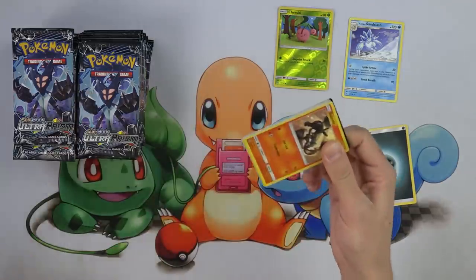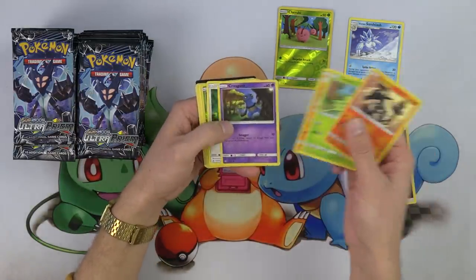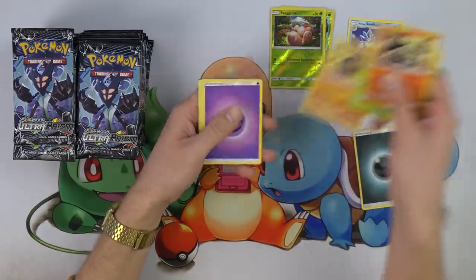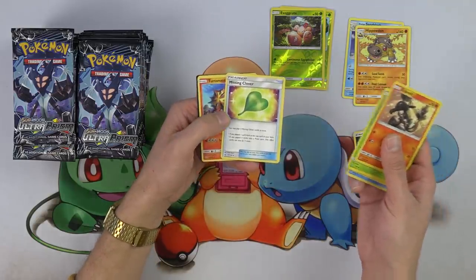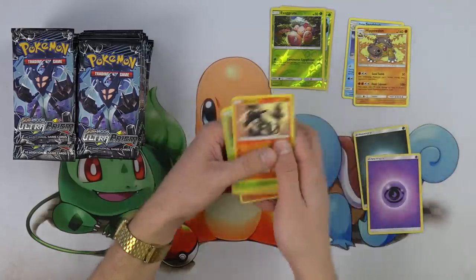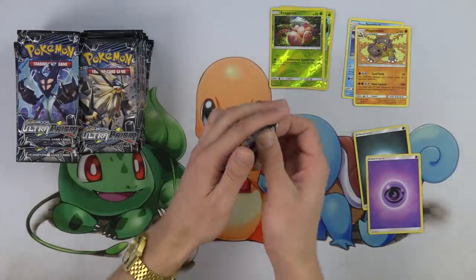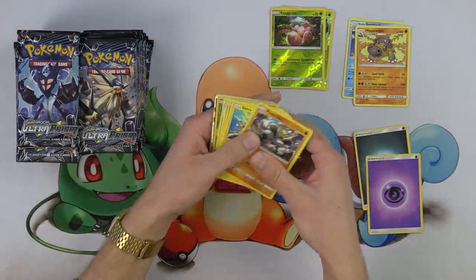Look at that Giratina. I feel like I've never gotten a good look at Giratina's eyes or beak or whatever. That thing looks odd. I don't know about that Giratina — he's kind of freaking me out. We got Sandslash, Turtwig, Riolu, Croagunk, Eevee, and Exeggcute, a Hippowdon, and a Psychic Energy. Very cool. That Missing Clover — such a funny card out of this set. It's like if you play all four of them at the same time, you get to take a prize.